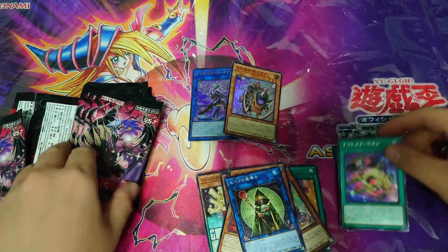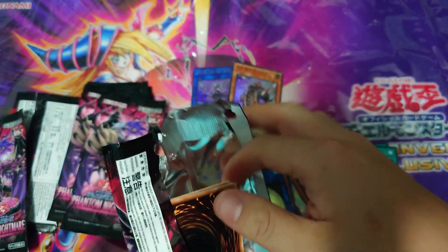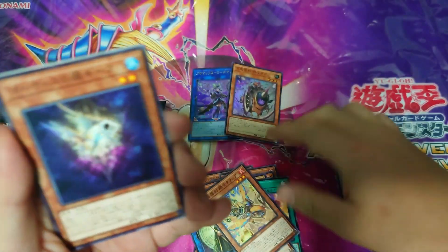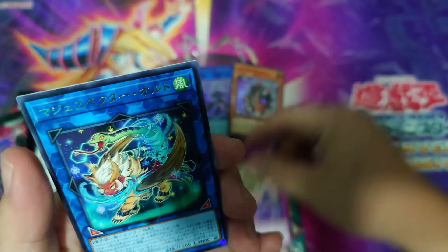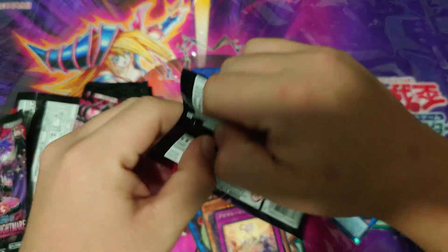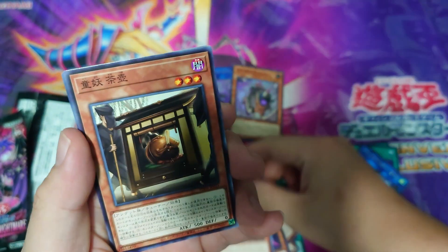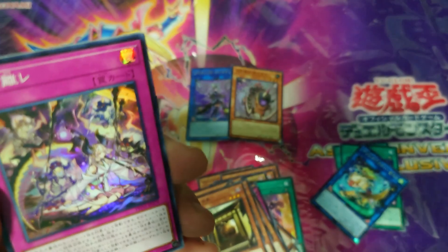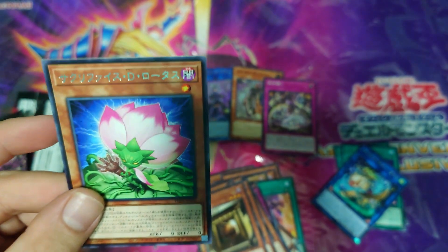We have the Yu-Bell continuous spell — another Yu-Bell continuous spell — that's gonna be very good. The packs are so hard to rip now, so I better be careful. Another one of the fish archetype cards, and we have the Magic Specter Link Monster — Magic Specters have Link Monsters now — and that is a rare, that's pretty cool. Another fish archetype card, and we have a super rare — it's called Terrors of the Netherwood. A super rare spell, all right.